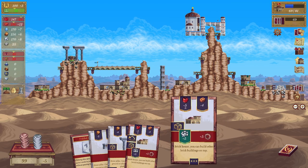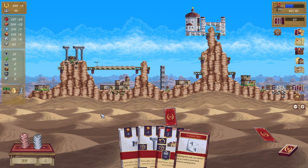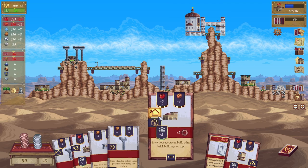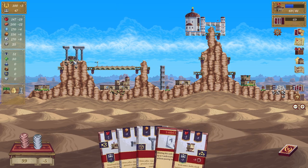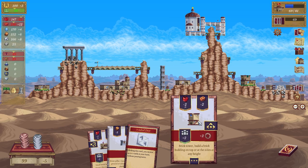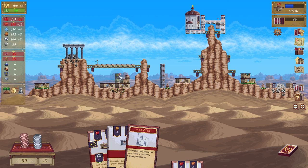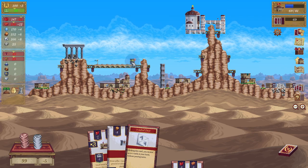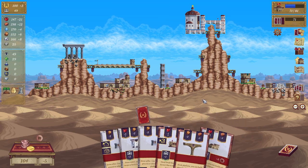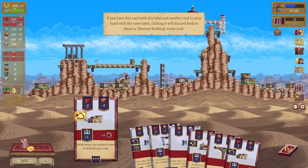Oh there is another one of those. Still nothing — okay give me a destroy. Thank you. Destroy that, put that there. Can we build to the side? We cannot build to the side of it, we can build on top of it though — awesome. Click this to receive more stuff — gonna rotate that. There's another destroy building.